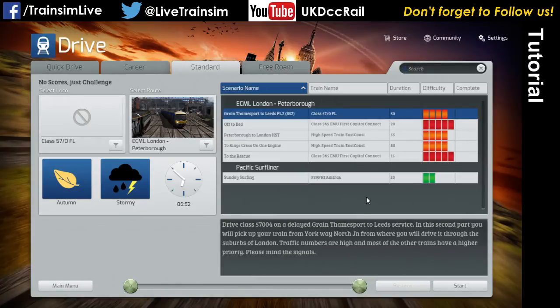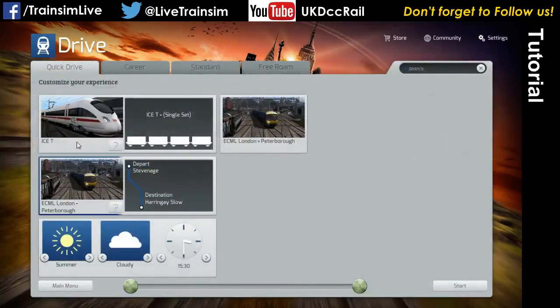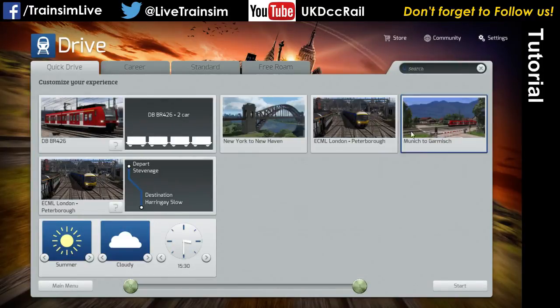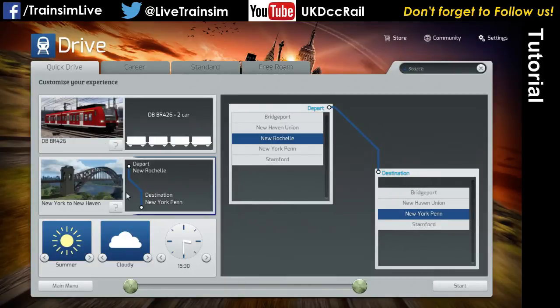Standard works basically the same way. FreeRoam works basically the same way. One key thing to remember is as you move between these tabs, the search field is not getting cleared, so make sure you clear it. Megasdiva asked: can you drive a train in any scene or is it only the train assigned to that route? When you're driving a scenario, you're driving the train set in that scenario — you can't change that easily, you'd need to edit the scenario. If you want to drive any train on any route, you need QuickDrive. That way, for example, I'm set to the Ice-T on London to Peterborough, or I can switch over to the BR 426 on New York to New Haven. You can pick any combination you like in QuickDrive, as long as it makes sense power-wise — so as long as you've got a loco that's third rail or overhead powered, it has the appropriate track.